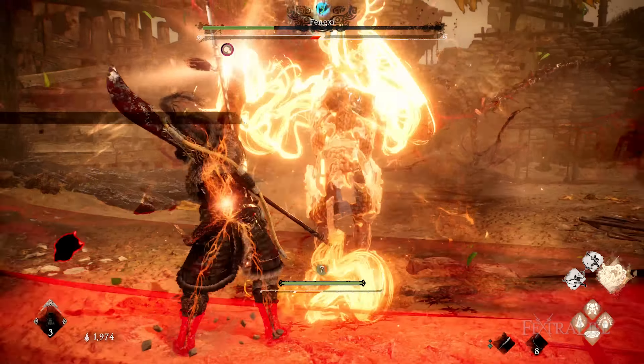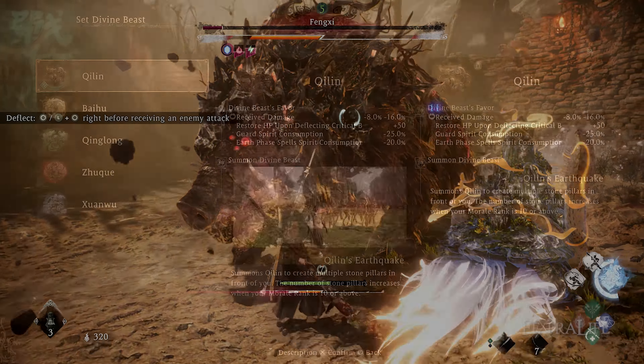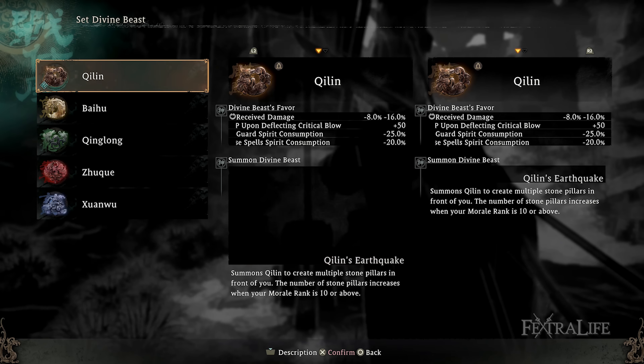The Divine Beast execution is now much easier to perform. There is now a bigger timing window of opportunity, which makes it not as stressful to use while in the heat of battle, as timing is everything in this game.